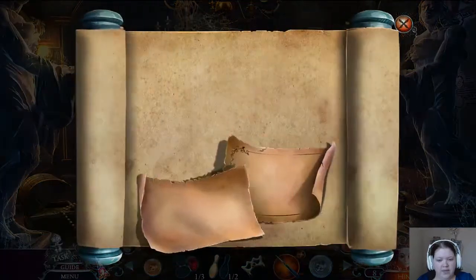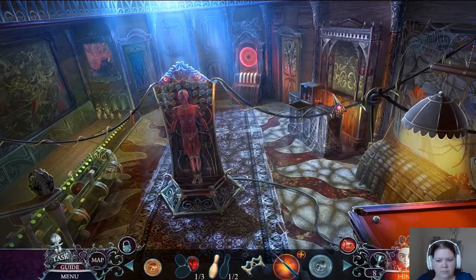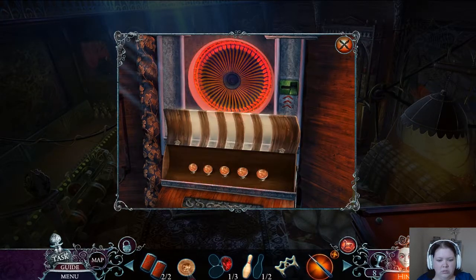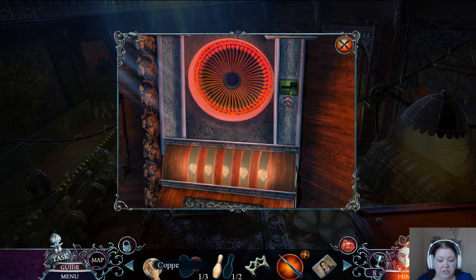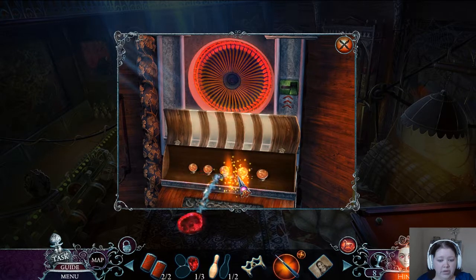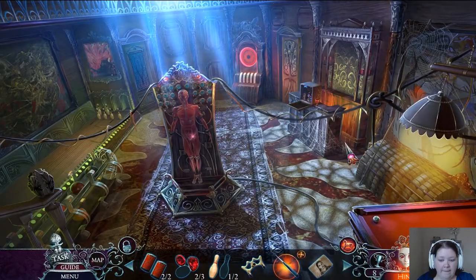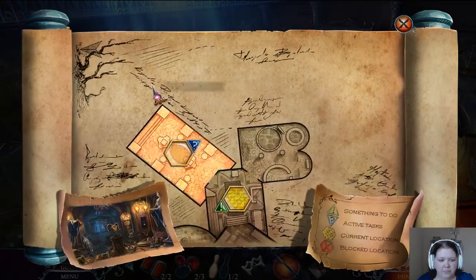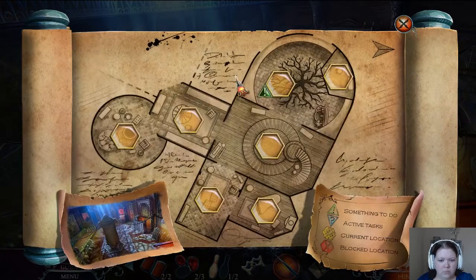Nope, I don't have anything that can rip this open. Map! Let's go pick out to the game room. I have that coin and the stepmother's picture. I have this coin and I got a ruby, so apparently I have one more coin I need to find. Does this picture go on the tree in the atrium? It does.